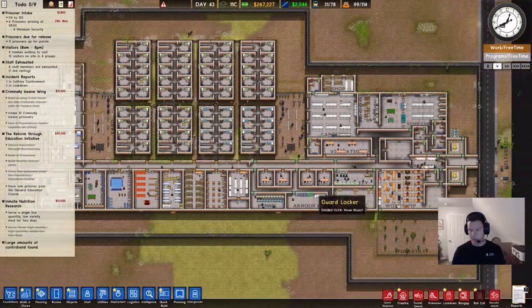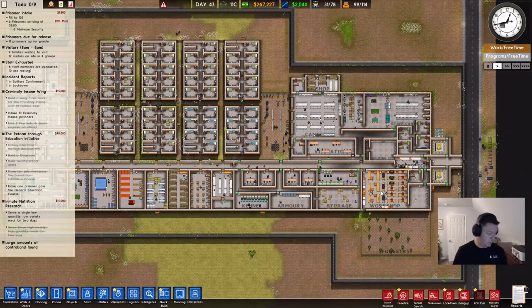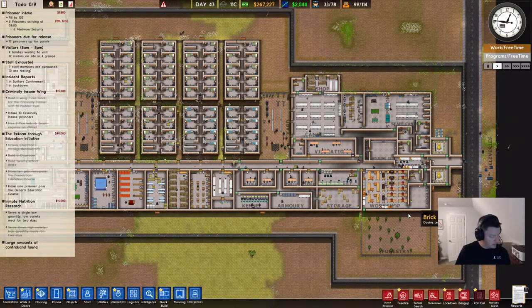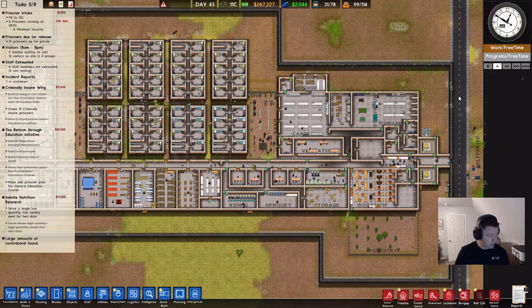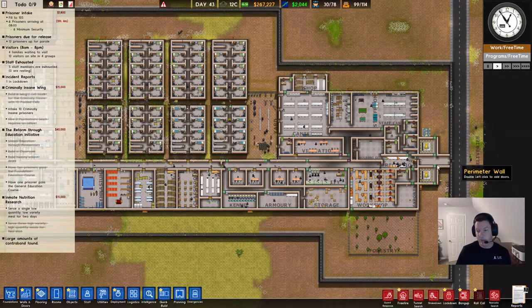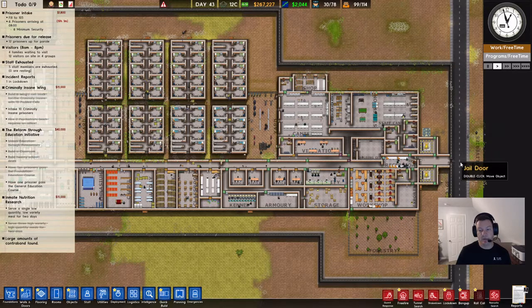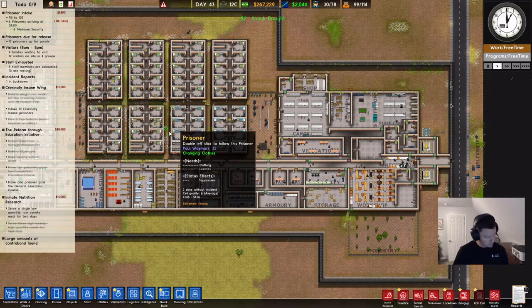Next, deliveries. The only room requirement for deliveries is that it is a 1x3 layout — really tiny — and most people generally have a little bit larger deliveries space, but that's the only requirement. Any objects arriving by supply truck, prison bus, or prisoner transport bus get dropped off in the deliveries area. If you don't have reception, prisoners will just hang out in deliveries until your guards go get them and take them to a cell.